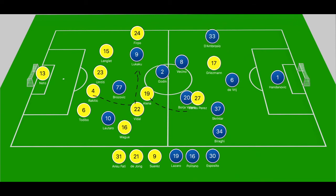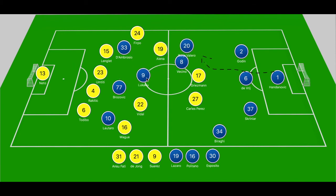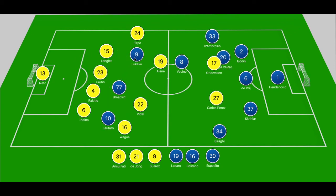Shortly after, Inter build out from the back — Handanovic rolls to Borja Valero, who drops deep and isn't pressed until the halfway line, where Alenya steps. D'Ambrosio pushes high to occupy Langley, and Lottaro drops deeper to pull out Umtidi. Valero plays a long ball over the top into Lukaku's path running across Todibo; Lukaku holds him off and outmuscles him, but in a 1v1 with Neto fires powerfully off the keeper, wasting a golden opportunity. There's another midfield scramble where Lottaro plays Lukaku, who runs off Langley, rounds Neto, but can't get his effort on goal.